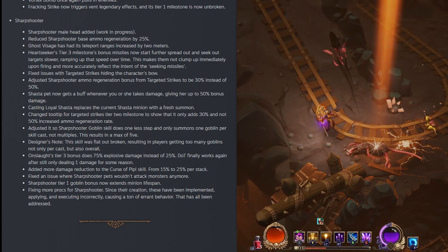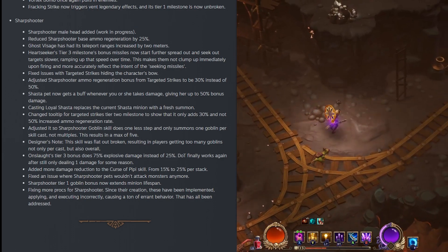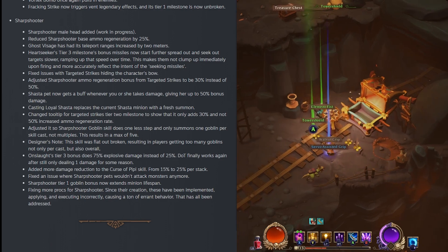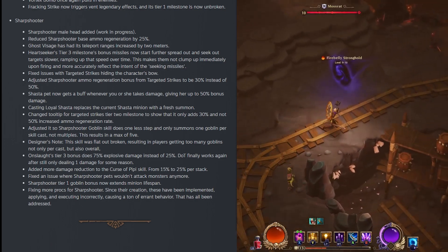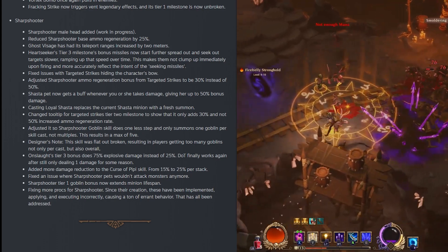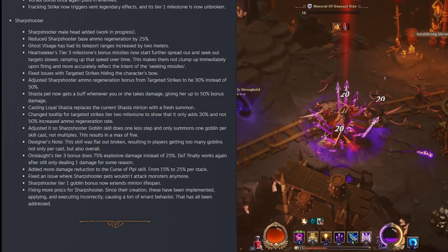The designer's note says this skill was flat out broken, resulting in players getting too many goblins — not only per cast but also overall. The Onslaught tier 3 bonus now does 75% explosion damage instead of 25%, and the DoT finally works again. They added more damage reduction to the Curse Pippy skill from 15% to 25% per stack, and fixed an issue where Sharpshooter pets wouldn't attack monsters. Sharpshooter tier 1 goblin bonuses now extend minion lifespan, and they are fixing more procs for Sharpshooters that had been applying and executing incorrectly, causing errant behavior.